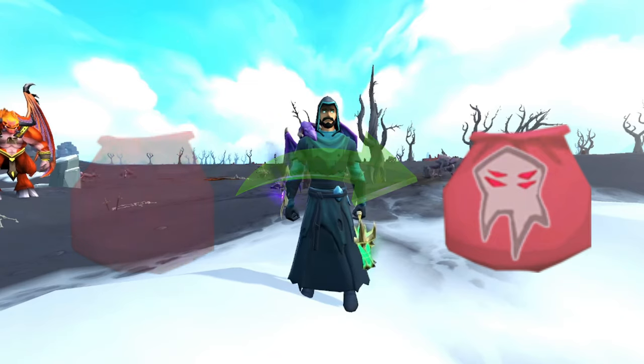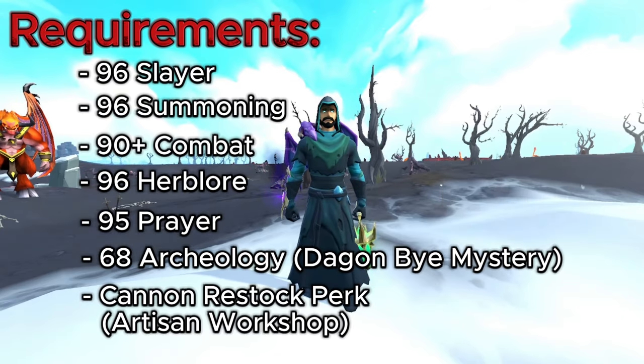The requirements are going to be super high because these things hit like a truck and have a mechanic that can one-shot you if you don't deal with them fast enough. You'll need 96 Slayer to damage Ripper Demons, 96 Summoning to capture souls inside binding contracts, and 90+ combat to deal with Ripper Demons fast enough before they use their one-shot mechanic.